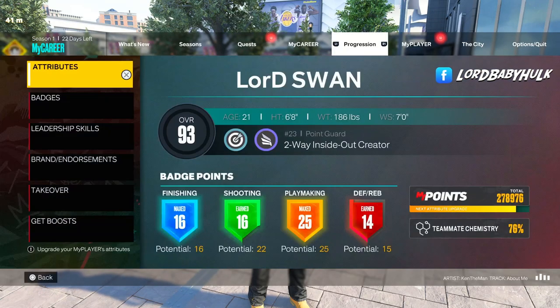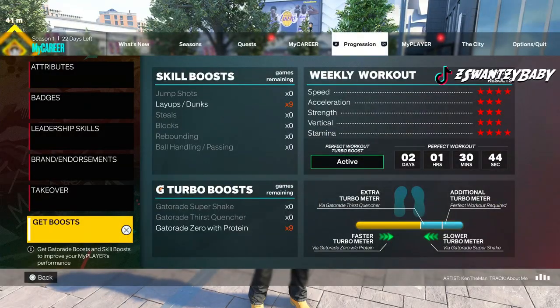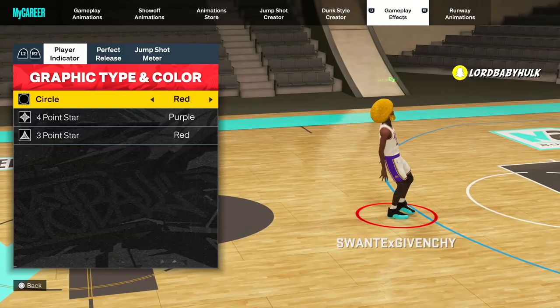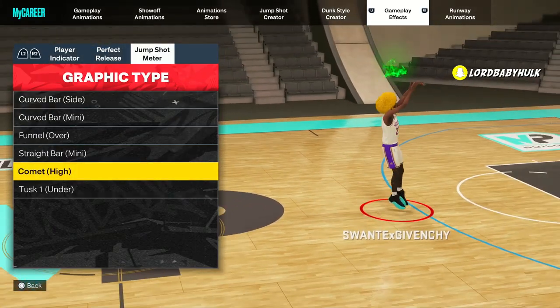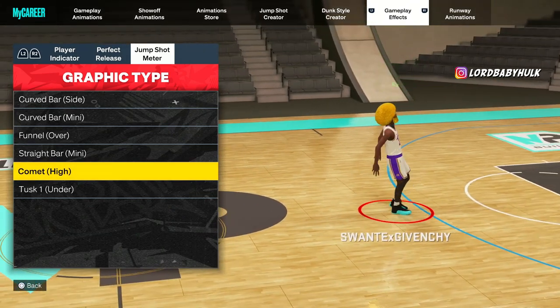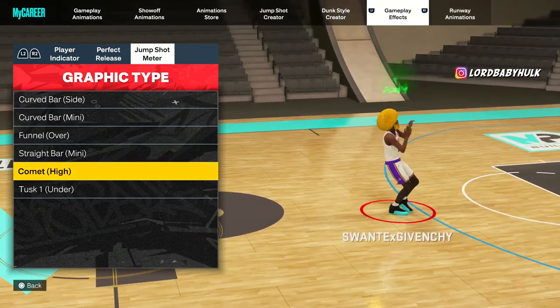If you have enough for Gatorade you can go for that, and you can go for the skill boost for dunks too if you want that extra help. For your meter you might want to try the dunk meter set to the comment-high setting — it's kind of easy to time.